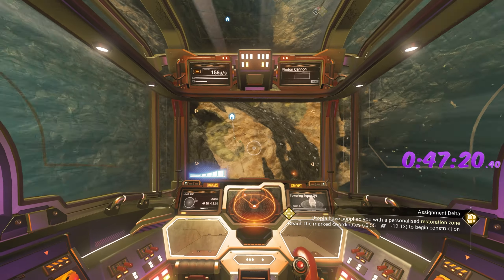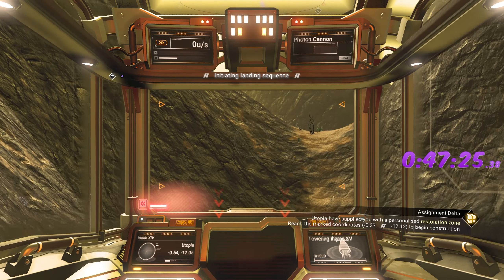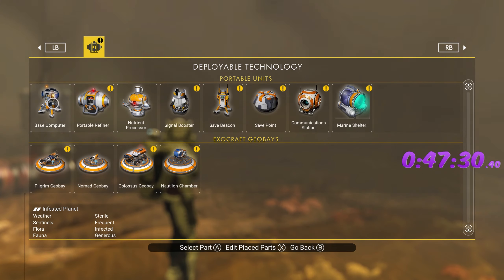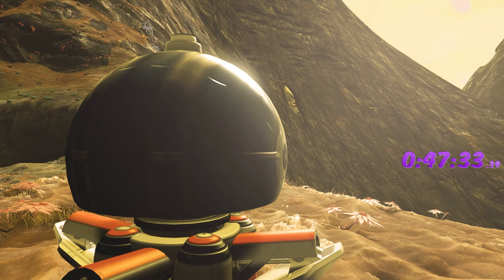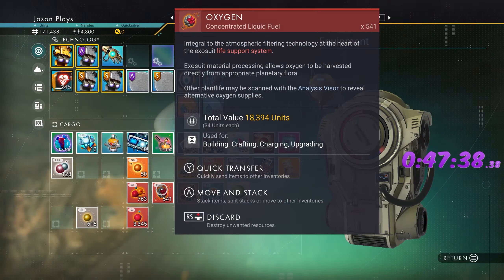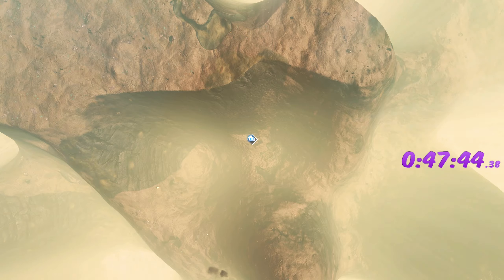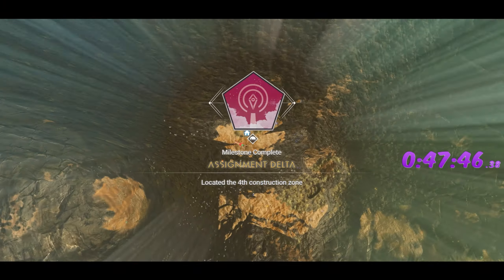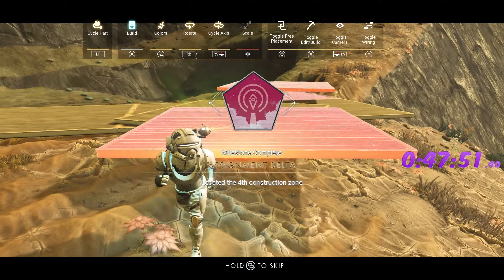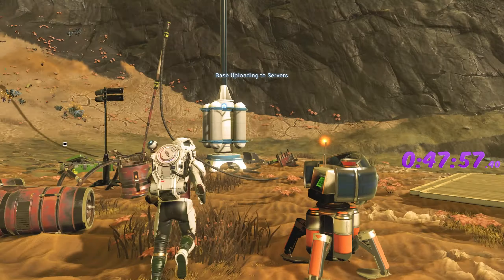There we go, right here — land here, perfect. And a worm comes out right in the middle of this — great. Need to put down a base computer and make our base. Again you don't have to build here, it just makes it easier. 1-2-3-4-5-6-7-8-9-10-11-12-13-14-15 pieces. Upload the base — there we go.